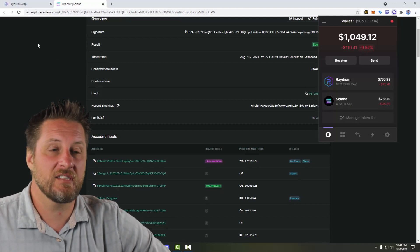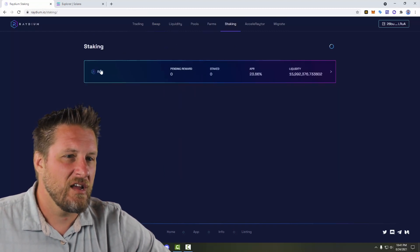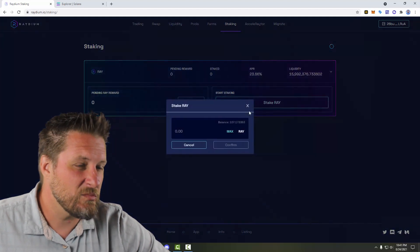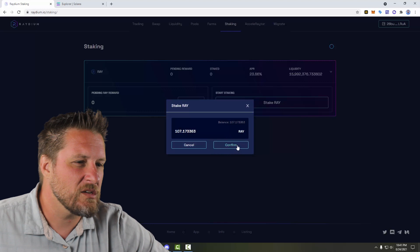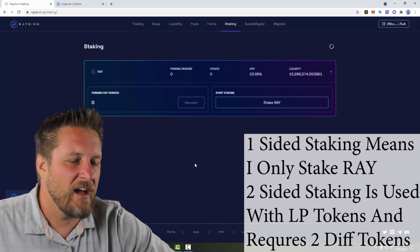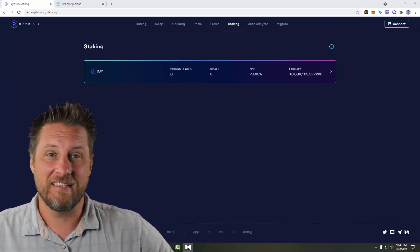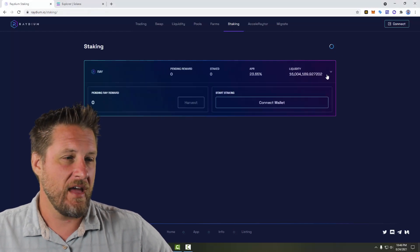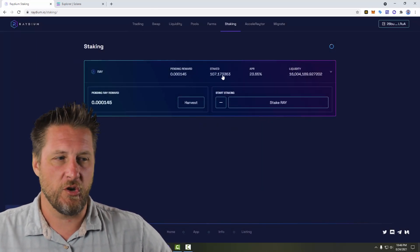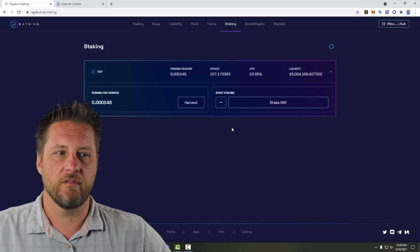I'm going to go ahead and stake my Ray. Here I am on the Raydium swap — I've got the staking option here. I'd like to stake some Ray, and I want to stake at the maximum. Confirm it — this is a one-sided staking. I've got it staked now. The transaction went through. Now if I look at the staking page and connect my Phantom wallet, it's going to pull up how much I've staked and what my pending reward is. If I want to harvest or collect my reward, I can go ahead and harvest it.